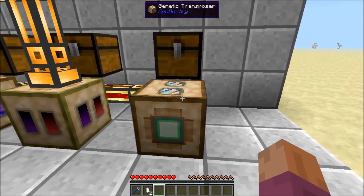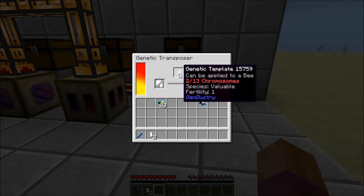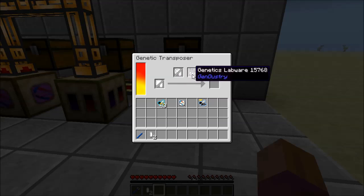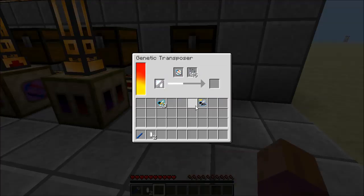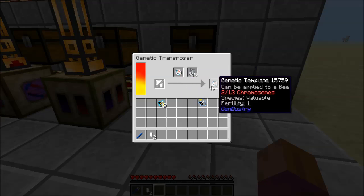The last machine we'll talk about is the Genetic Transposer. What it does is it basically copies a genetic template or a sample — it's either or. You can put in either a blank sample or a blank template, then a filled or partially filled template, a filled sample, and some labware. It consumes labware about one in every five times, and it will copy it. So if we put our labware here, the completed one here, and the empty one down here, it will run its process. It takes about 20,000 MJs or 200,000 redstone flux, and it creates the same one. Pretty easy — just a convenience item, really.